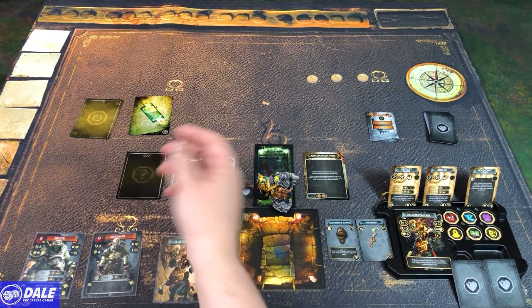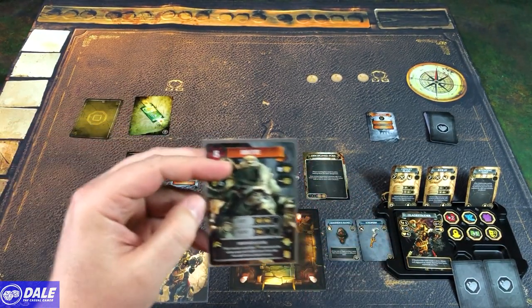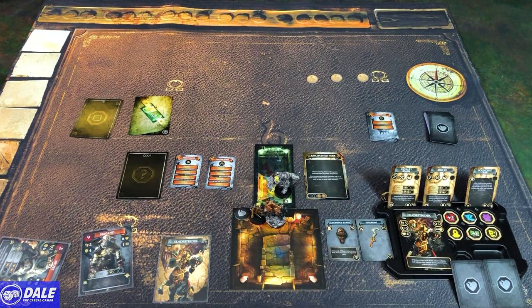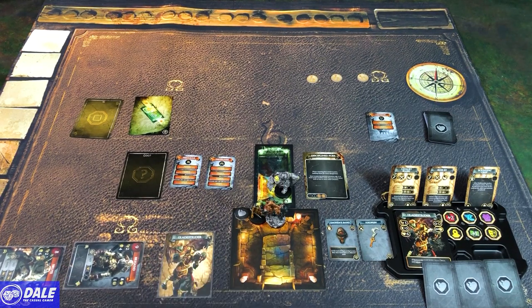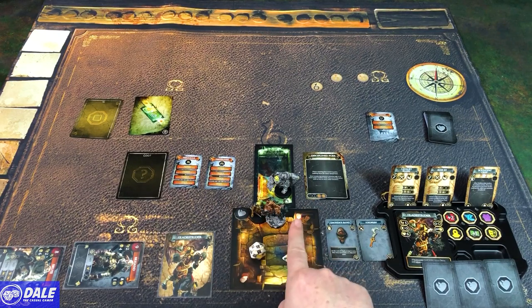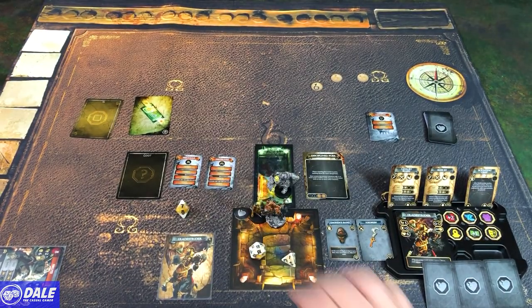We're going last with the brute going first. He wants to go into an engaged zone — we need a nine to not take damage. We got a nine — didn't take damage, but even on the miss he pushes us back, which we're kind of all right with. Then the brigand is going to charge in — we need a nine to not take damage, we got a one. For our turn we are going to attack the brigand with our slash and empower this attack. We get the d20 and a d4 — we got a 19 plus two so we definitely hit. We did crit, so we're doing a damage which is going to remove him. In a campaign we would gather one coin and he is out of this battle.